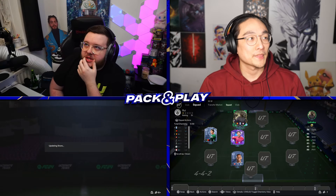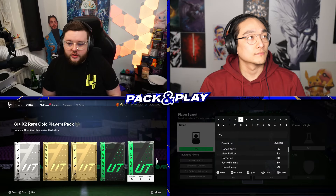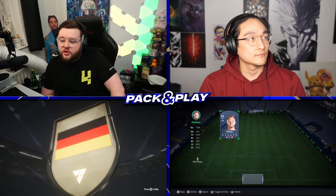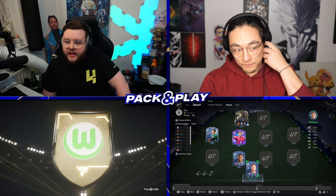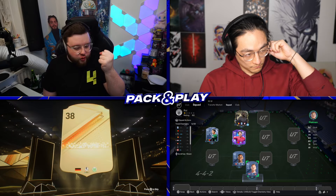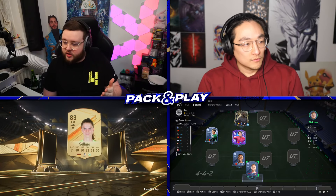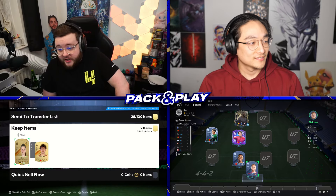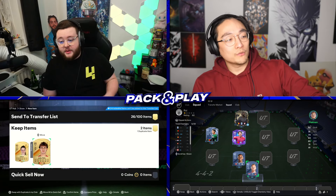I feel like in some of these pack and play episodes, James, sometimes the teams are too good, and we don't have a difficulty in choosing what players we have to pick. So in some of these videos, I feel like I'm going to have to reduce the amount of players we can choose to make it more difficult. Why don't you just pick worse players, mate? Yeah, granted, yes, could also do that. I'll absolutely take a Jao Felix for my team.